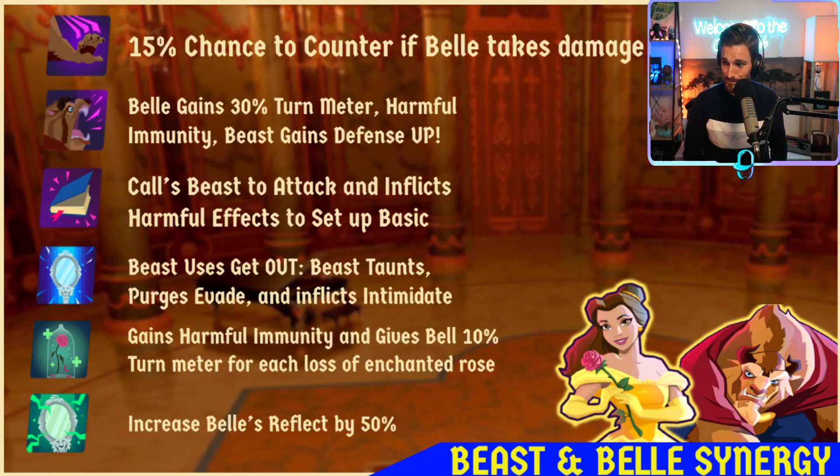Let's look at the synergy between Bell and Beast and how to make them click as a great duo within DSA. On basic, Beast will assist Bell. Get Out feeds her turn meter and grants her Harmful Immunity, protecting Bell and granting Defense Up. Bell's basic calls Beast to assist — you're going to want to shadow Bell over and over. Show Me the Beast from Bell has him use Get Out, purging those Evades, feeding herself, and putting Intimidate on the field. Then there's the Enchanted Rose interaction and Bell's Reflect ability, which can reflect back silence, stun, poison on raid bosses — pretty nuts.